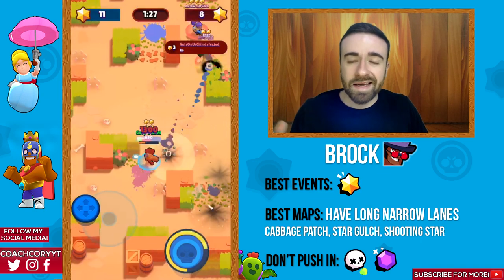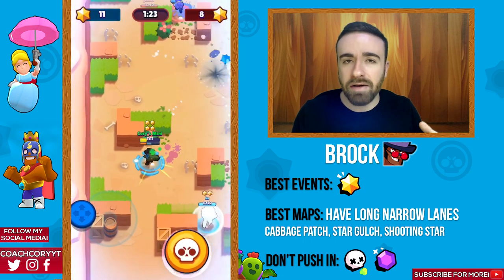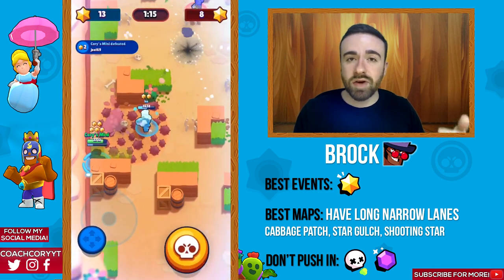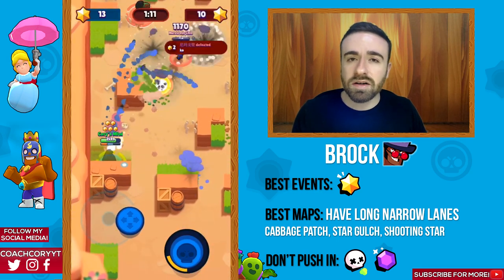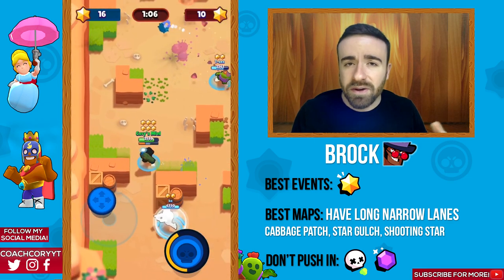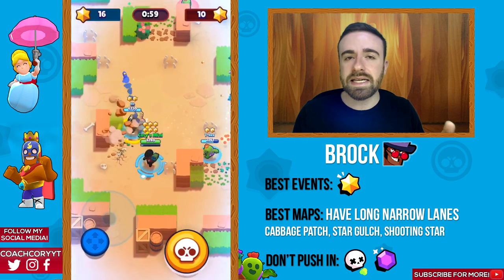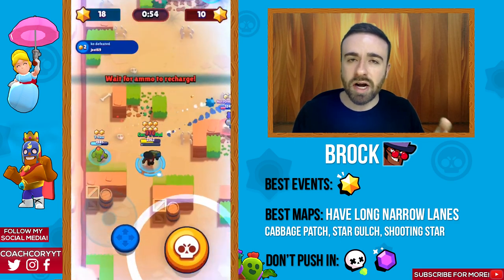Now Brock — his best event type is definitely Bounty. He's really good on any long-range map with long narrow lanes where you can take advantage of his range advantage over other brawlers. Maps like Star Gulch, Cabbage Patch, and Shooting Star are all great options for Brock. I definitely wouldn't push on Showdown or Smash and Grab — he's one of the best Bounty brawlers, so definitely push there if you're trying to gain cups with him.